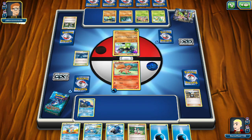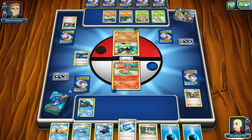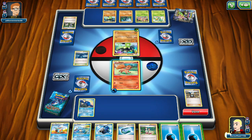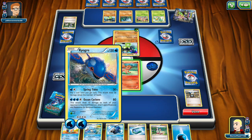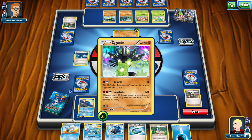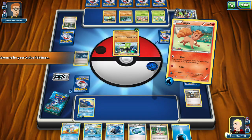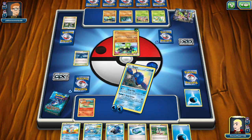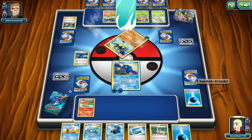He can't attack yet until he attaches an energy card. Another Zygarde. Heal 20 damage from each of your Pokemon - don't want to use that. Springtide: flip coins until you get tails, 30 damage times the number of heads. That's good. I might want to start sending him out because Zygarde actually can't do anything. So we'll retreat and we can start doing our attacks. This will do 30 times the number of heads.